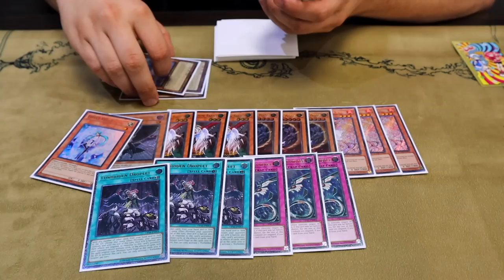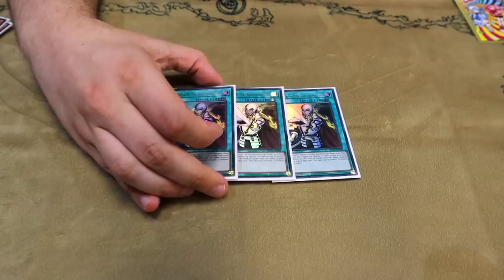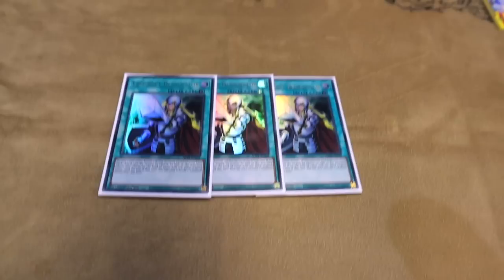We are playing triple copies of Crossout Designator because this deck loses to many hand traps and Nib. Nib is this deck's worst enemy — I think Nib is actually coming back into the format and is the worst enemy of literally every combo deck. The best part about playing Crossout as well is because we are playing Scythe: if our opponent Scythes us and we don't draw Droplets, Imperm, or the one Crow, you can just cross out the Scythe, which is really sick.